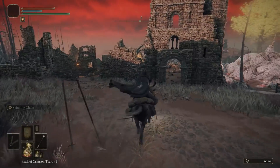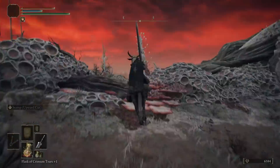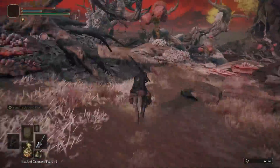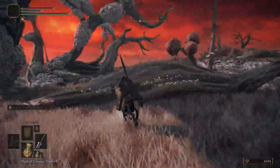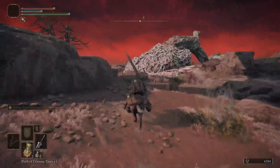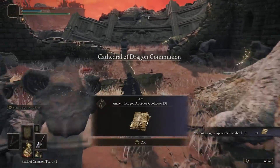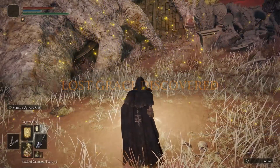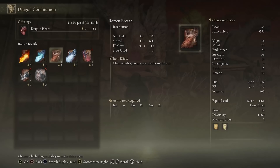Head south to get to the Church of Dragon Communion. Make sure to grab each grace along the way. Hug the right side and you can avoid every single enemy on your way to the church. Once there, pop the grace and buy the Rotten Breath incantation — this is going to annihilate the lion guarding the ash of war we need.